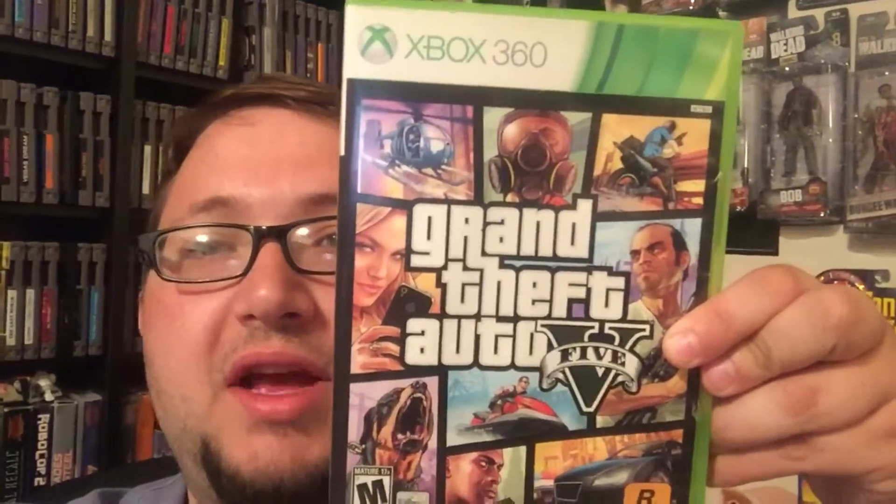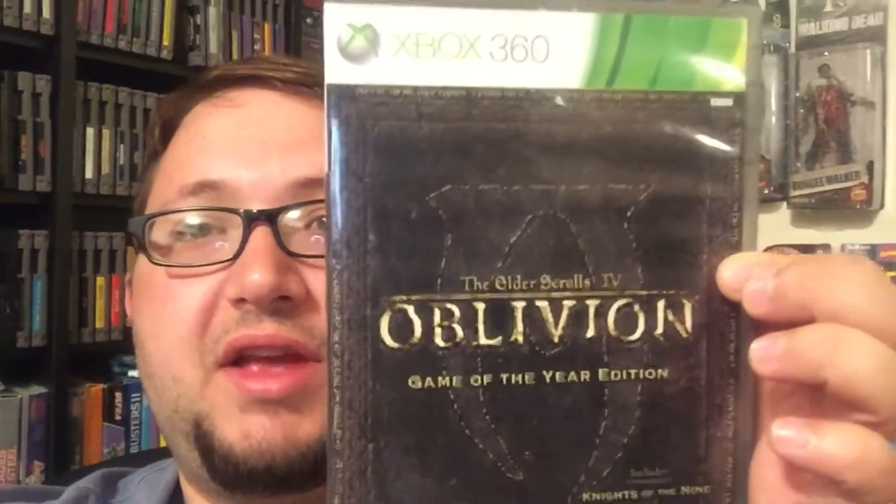First game I got is Fable 2 for the Xbox 360. Second game I got is Grand Theft Auto 5 for the Xbox 360. Next game I got is Game of the Year Edition Oblivion for the Xbox 360. I ended up picking all those games up for like $5 for all of them, which is a really good deal.